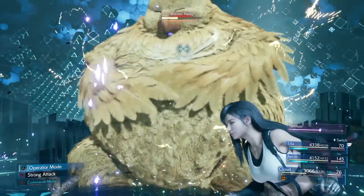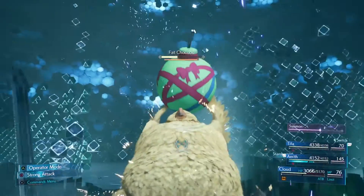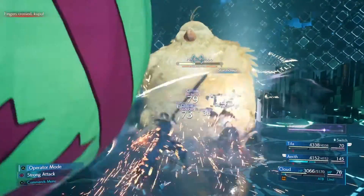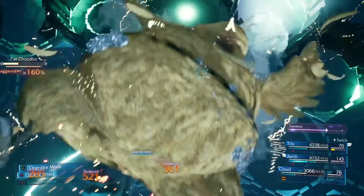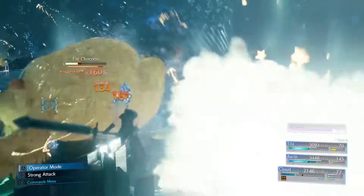There's also another item in the game that automatically gets your Limit Break up at the start of battle. If you combine that item on one character with this self-destruct method, you can get two Limit Breaks up very early in battle and pretty much destroy the bosses of this game.